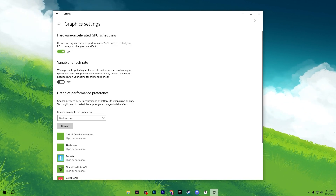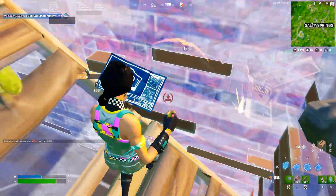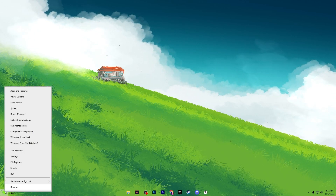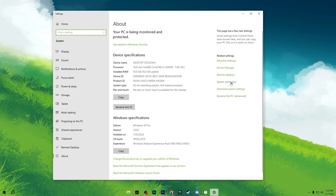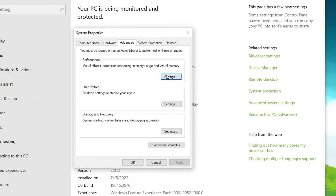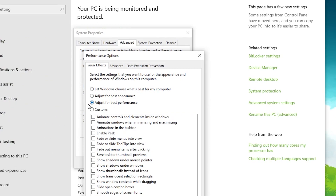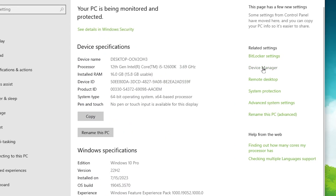Turn on Hardware Accelerated GPU Scheduling and note that you will need to restart your PC after applying these settings. Close Windows Settings. Next, we are going to use the Visibility and Appearance settings of Windows. Right-click the Windows Start icon and go to System Settings, then find Advanced System Settings. Open the Performance Settings and set it to 'Adjust for best performance', then hit Apply and click OK.